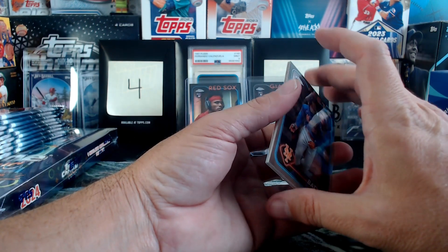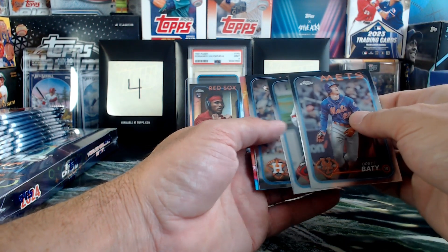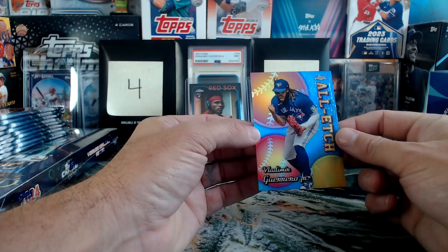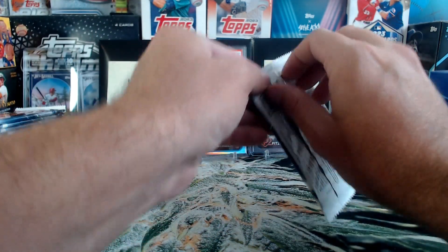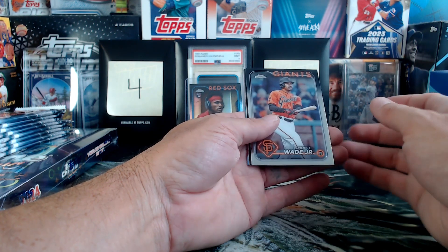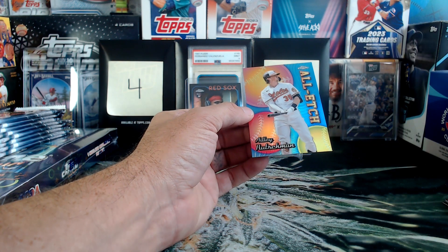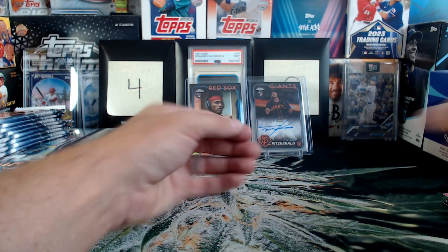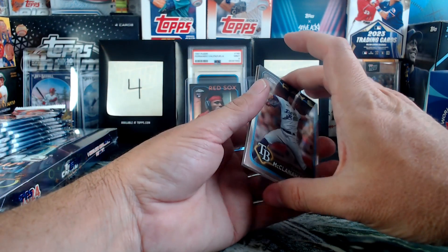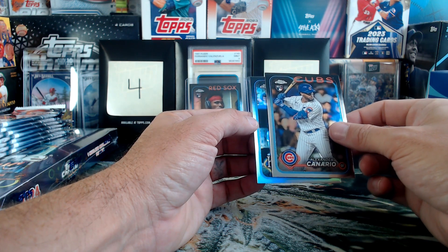I was so disappointed in the Fanatics Fest Chrome blaster — that thing was garbage. Brett Baty, Carlos Correa, Alex Bregman, and an All-Etch — Vlad Jr. Thought it was the rookie All-Etch. Lamont Wade Jr., Willson Contreras, Chris Bryant, and another All-Etch — Adley Rutschman. Very nice. Shane McClanahan, Dalton Varsho, Alexander Canario, and our refractor is Sal Perez.